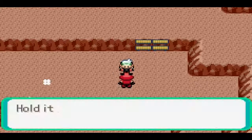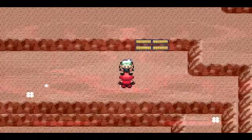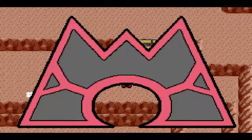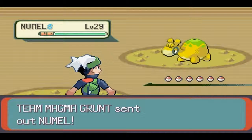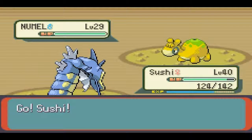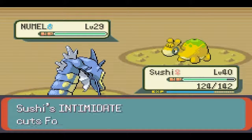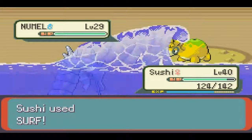Alright, next guy up. A grunt says he won't let me waltz by him. I just realized I didn't read what the other guy said after I finished battling him, even though he said he was going to tell me what they were doing, and I completely skipped over it. Level 29 Mightyena — it's really pathetic. I lowered its attack, but it doesn't matter because it's not even going to get a chance to attack. I'm just going to Surf and destroy it in one hit.